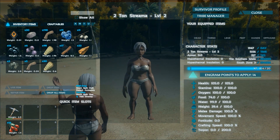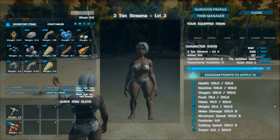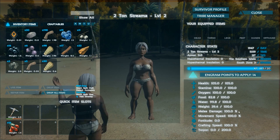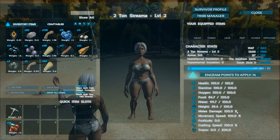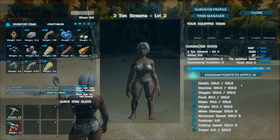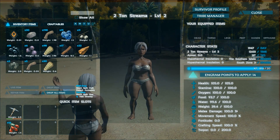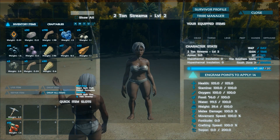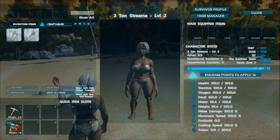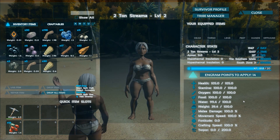Melee damage will help you later on but if you are not on a PVP server it's not something you will want to sink too many points into early. Fortitude is a good one to have as it protects you from the elements, which can be hard to maintain until you can make all the proper clothing for yourself. Crafting speed is not something you will want to concern yourself with at first, but if you plan on doing anything with the customized cooking recipe system in later levels you'll want to consider those then. What has worked for me in generalized stats for the first 20 levels or so is a nice mix of health, stamina, and weight with a couple of points into fortitude. I generally do not touch melee, food, or water until after level 20. If you are playing on a server with increased gathering then I'd put more into weight early on.